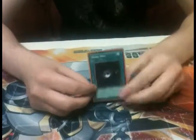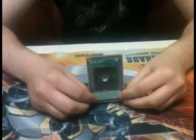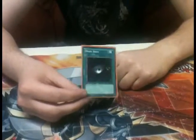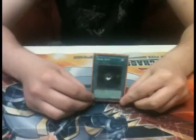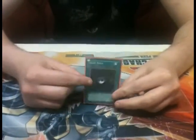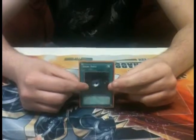Next card: Dark Hole. This is probably one of the easiest to use power cards. All it is — you play it, it goes through, it does its damage. Don't use this unless you absolutely have to, though.